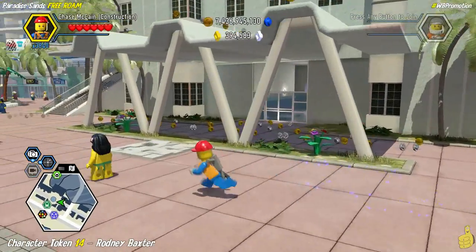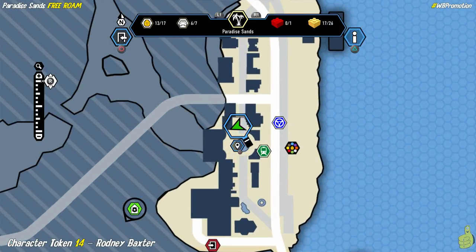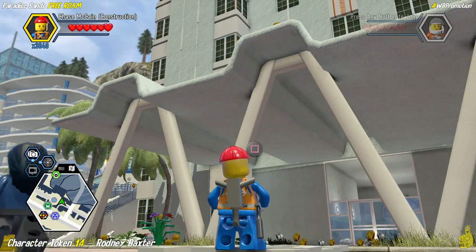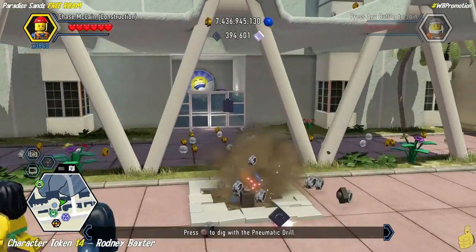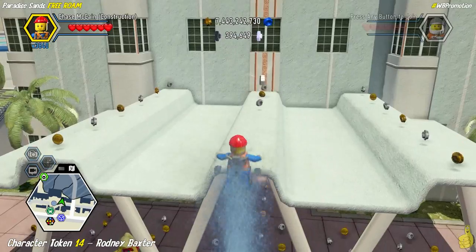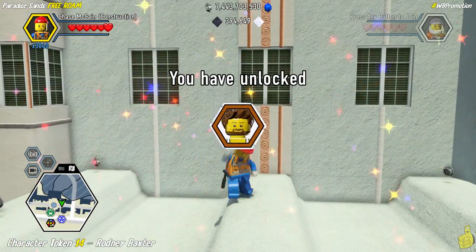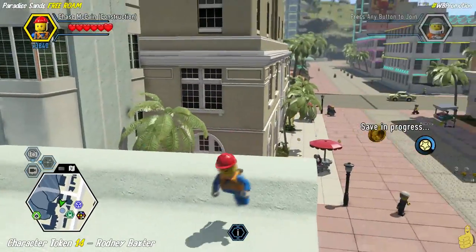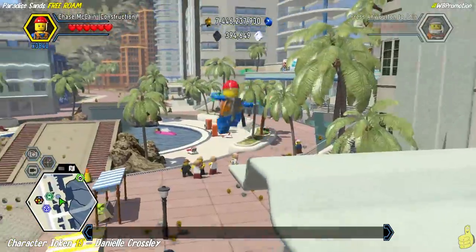We've got another character token on the awning over here — this one requires a little bit of drilling. So we'll switch on over to our construction version, get our drill on, and then ride the whole water spout up top. I've got to imagine there's quite a high water bill for this town — we're going around town and just springing leaks everywhere. But we got Rodney Baxter officially in our arsenal now.